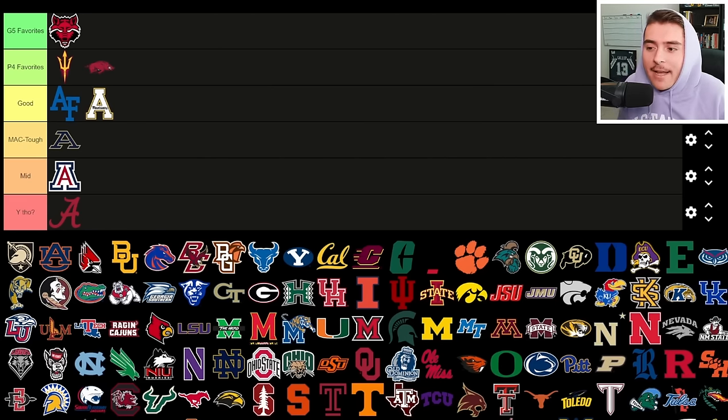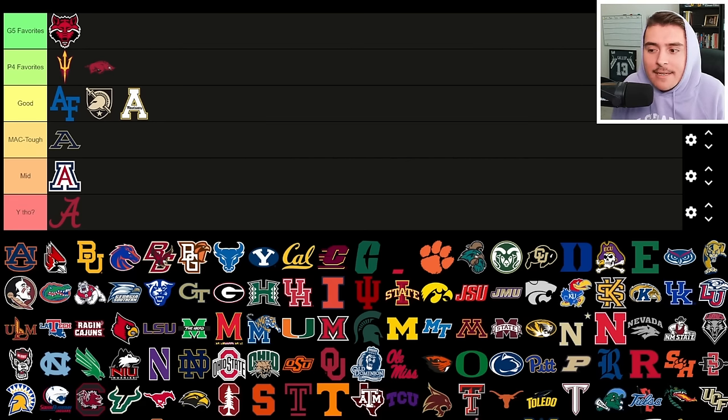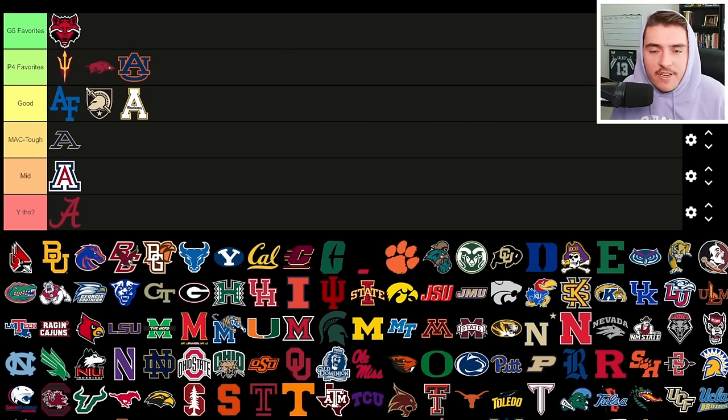The Arkansas Razorbacks are a Power Four favorite of mine — they've been shaky the last couple seasons in the SEC, the offensive line has question marks, new quarterback Taylon Green is in from the Mountain West, and there are plenty of tests. Army changed up their offensive identity, which led to four straight wins at the end of last season; it's a tough rebuild as all service academies are, so they're in that tier.